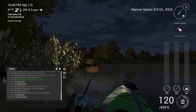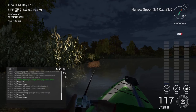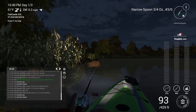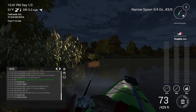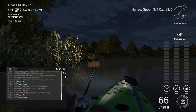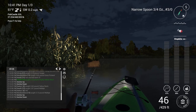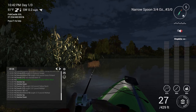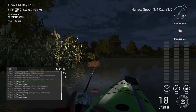As long as it doesn't snag we should be okay. So 120 feet out. Let's get the stop and go going. It's in deeper water now, lots of drag. Just up and down — stop and go. And as you can see it starts getting faster as we get into shallower water. Doesn't look like we're going to get anything though. That's a shame.